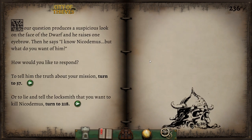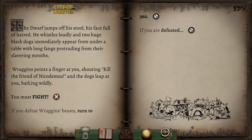Your question produces a suspicious look on the face of the dwarf and he raises one eyebrow. Then he says, 'I know Nicodemus, but what do you want of him?' Will we tell him the truth about our mission, or lie and tell the locksmith that we want to kill Nicodemus? He didn't immediately say he hates Nicodemus — he might be a friend of his. Let's tell him the truth. The dwarf jumps off his stool, his face full of hatred — we've made a tragic error already! He whistles loudly and two huge black dogs immediately appear from under a table with long fangs protruding from their slavering mouths. The dogs leap at you, barking wildly, and we're in a fight.